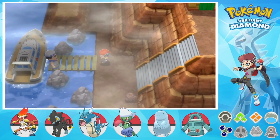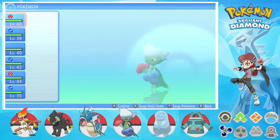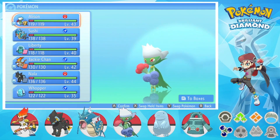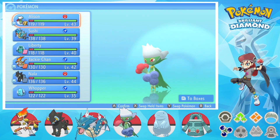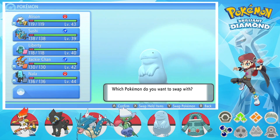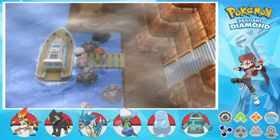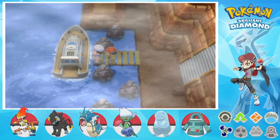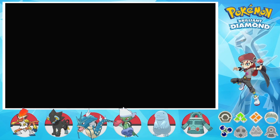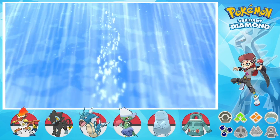I got a Riolu egg, but I'm not really going to be using it, because the more important thing that happened is I obtained a shiny stone and evolved Allison from Roselia into Roserade. This time, I'm going to be heading back to Canaleve City to take on our sixth gym in the Sinnoh region. If you haven't seen the previous episodes, make sure you're watching to get caught up. And if you enjoy, make sure you like and subscribe for more Let's Play videos like this one.